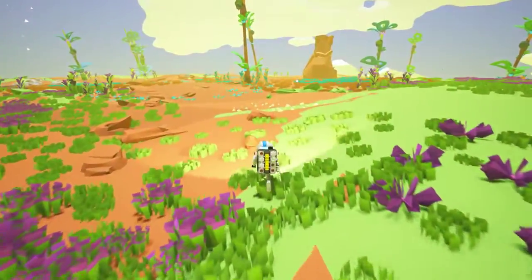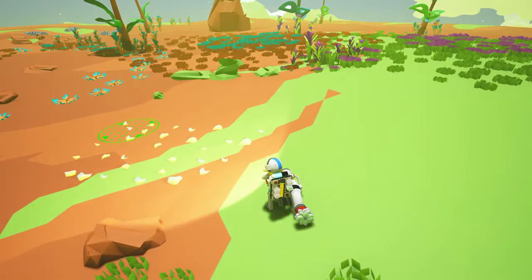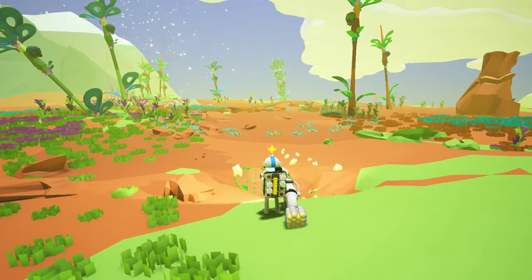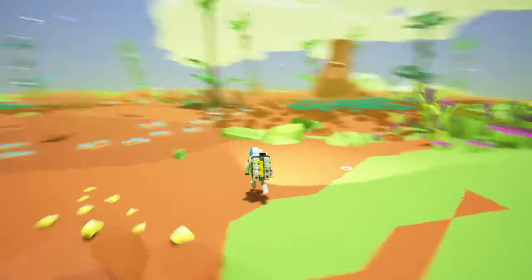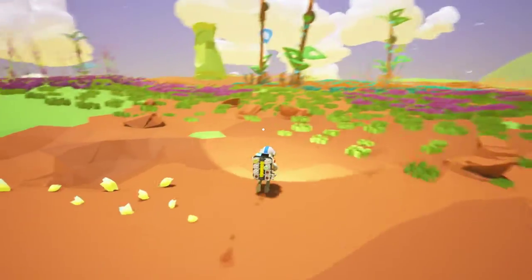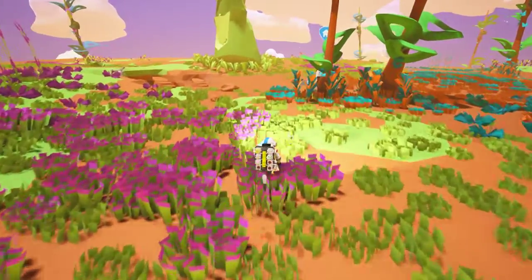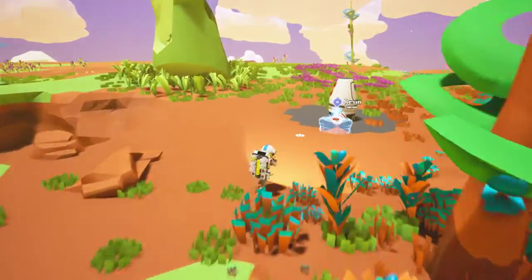I wonder how far out I can go before I have to go back. What's this stuff on the ground? Looks like slugs. Power — maybe I can use it to power some tools or something. Oxygen is 50%, so I better head back. I really don't have a lot to work with here. Hopefully I can build a tank upgrade later. I'm heading back.